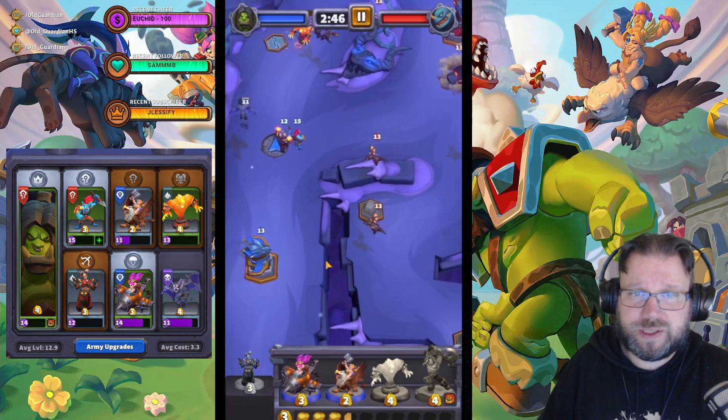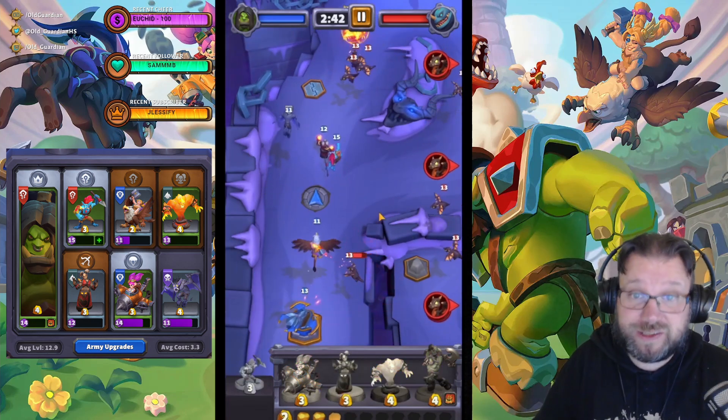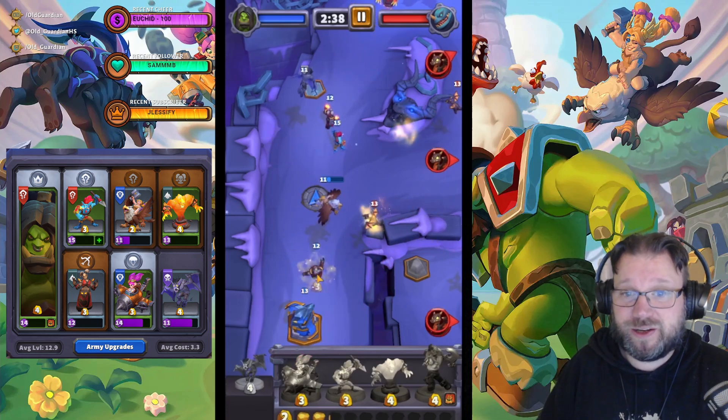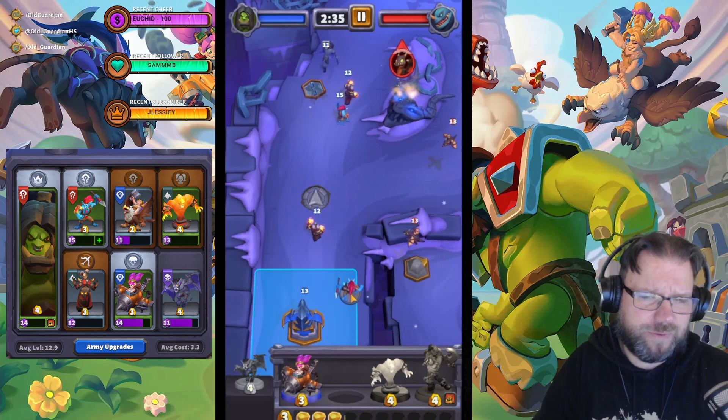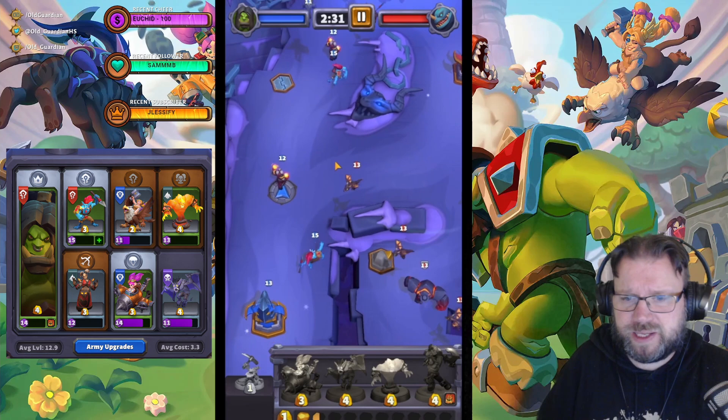Now we have the first Gargoyle on its way towards the boss with bodyguards — Troll and Pyromancer are just protecting the Gargoyle from everything and destroying everything in the way. A couple of times I placed the Gryphonrider a little too close to whelps and it took some damage — Gryphonrider should not be taking damage from the whelps. I should have placed it a little further to the left.